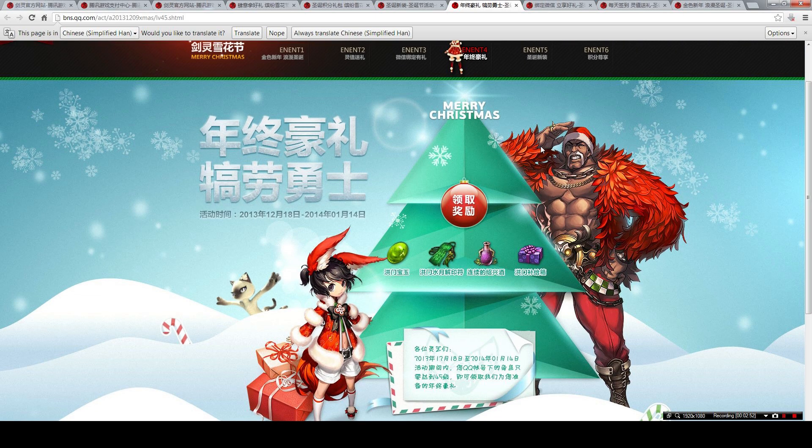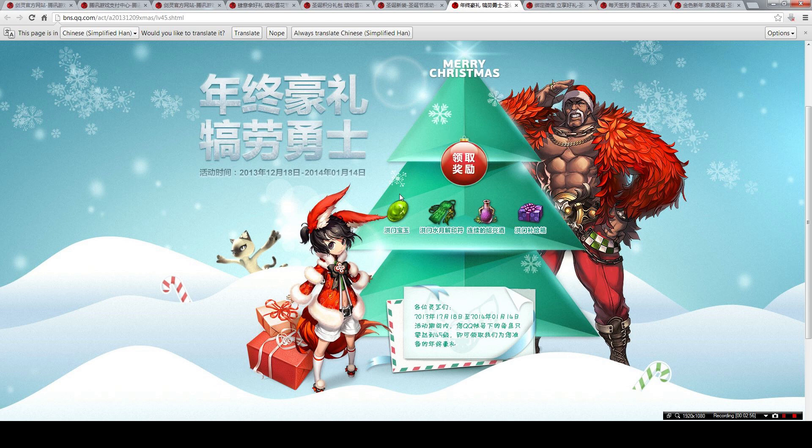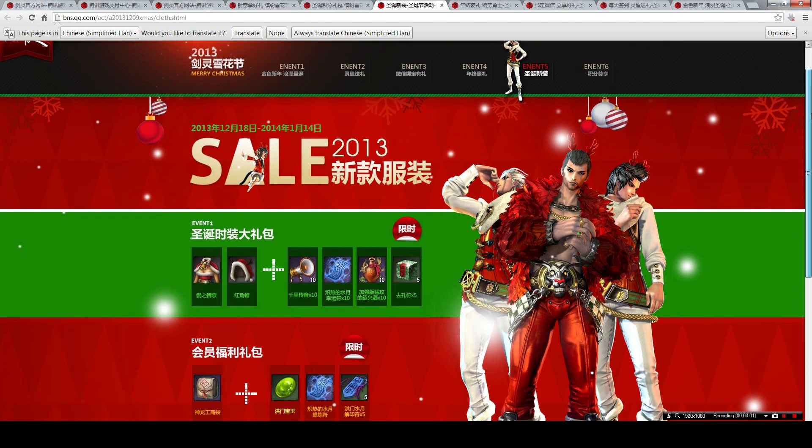The fourth event is very straightforward. Once you reach level 45, you just click on this button and you get these four items. Simple as that.